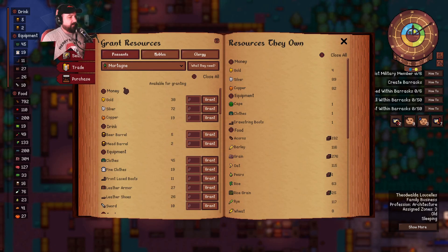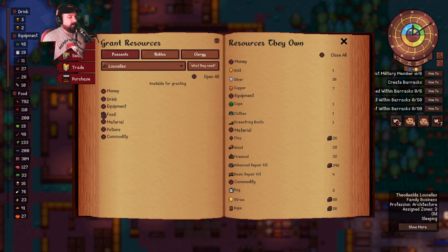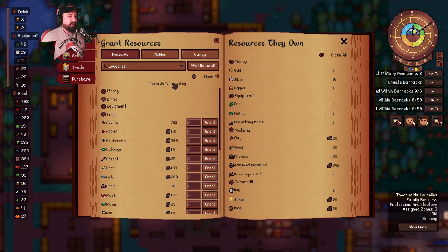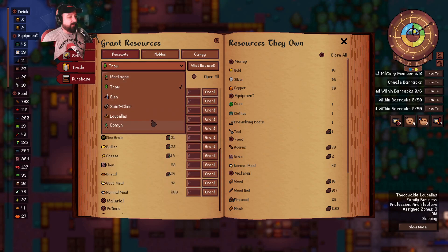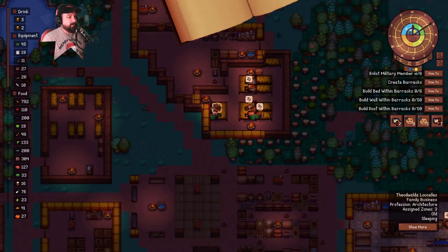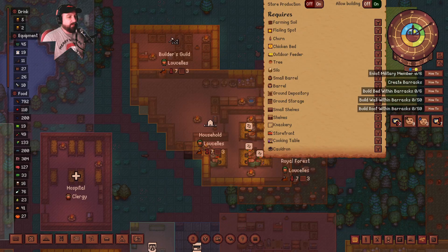Let me just real quick see if I can grant the Lucels some food. Close all, open food. That was a very nice touch by the way, devs — very nice touch allowing me to close all with one button and open all with one button. I have already delivered to the family — let's just make sure that's just them. So they've already got 100 meals coming. And they have like no money, right? The Lucels.